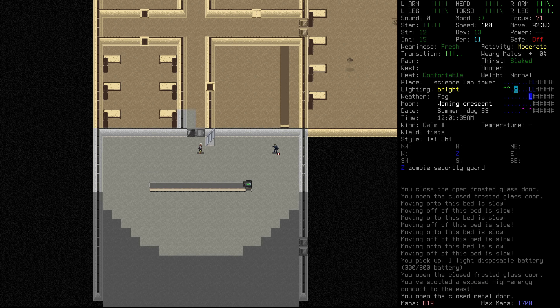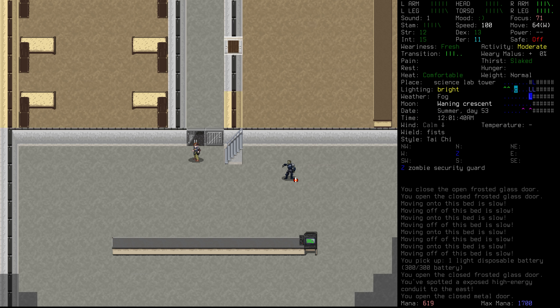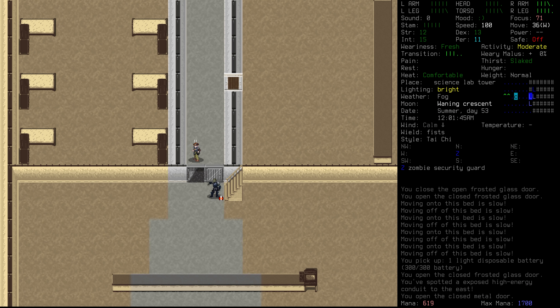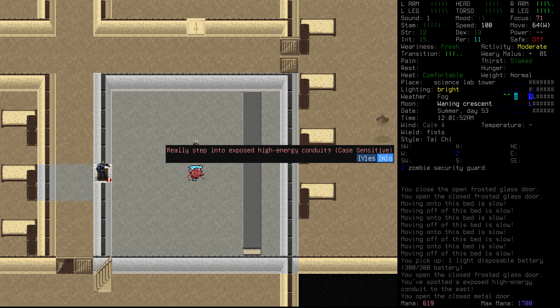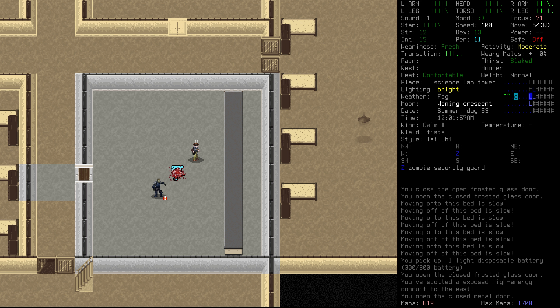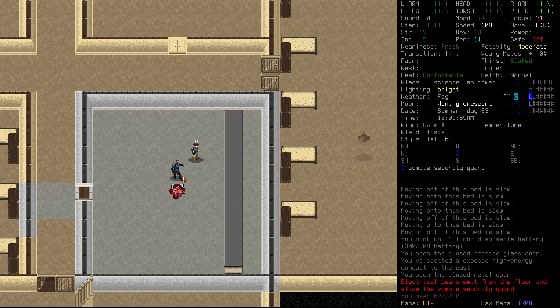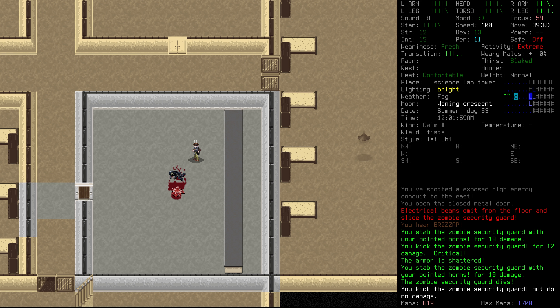We've got a zombie security guard in this great big open space. We're going to try and lure the security guard around the corner and take them on over towards this hazard — we're not going to step into it, we want them to step into it ideally. That did a number on them and that'll finish them off. Excellent.